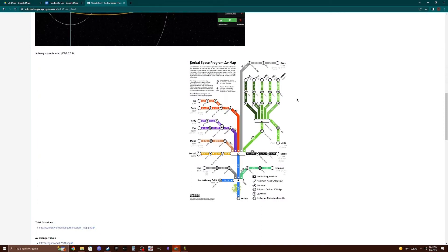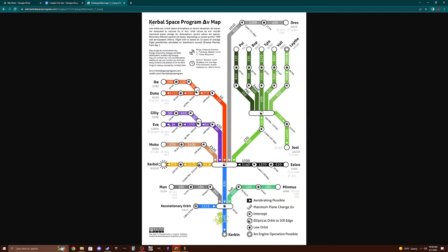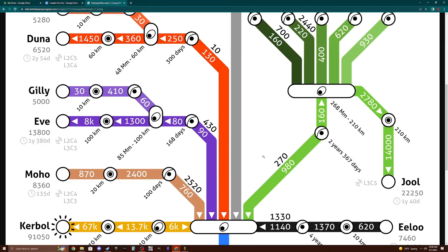Like any difficult mission, I started with planning. I checked the amazing subway-style delta-V map that user swashlebucky designed on the cheat sheet page of the wiki. And yeah, that's a lot of delta-V.